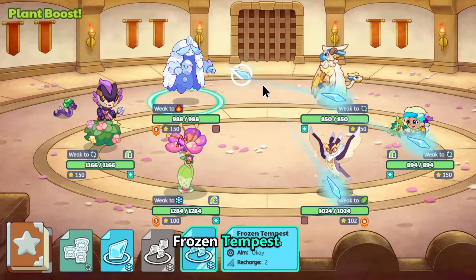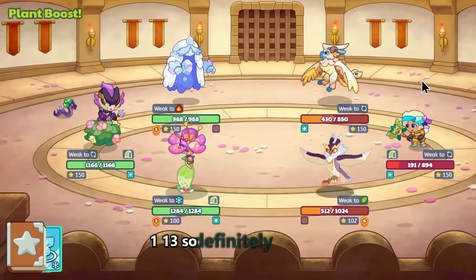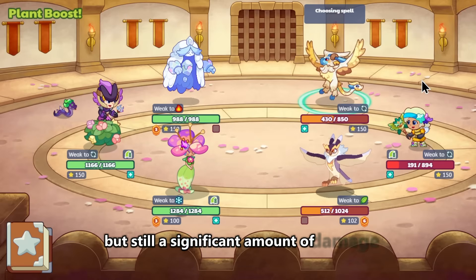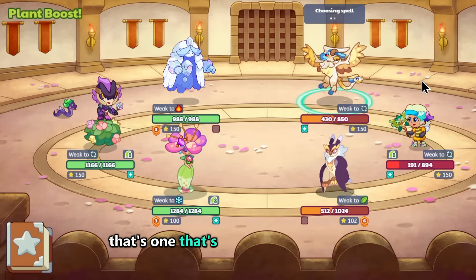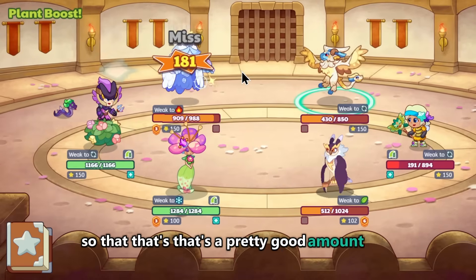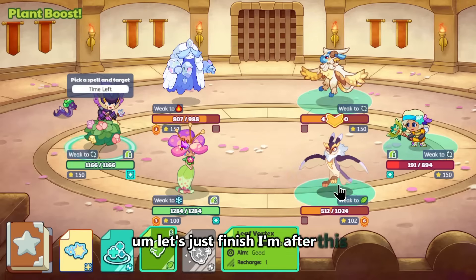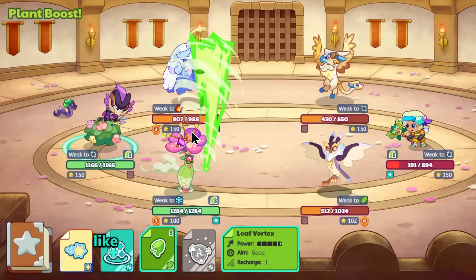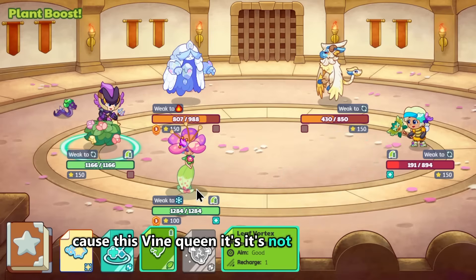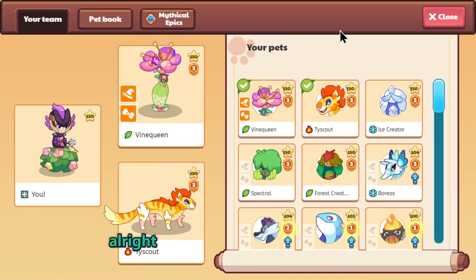Frozen Tempest — 113 damage! Definitely a lot less than before, but still a significant amount for one hit at two power. That's a pretty good amount. After this I'm going to skip and cut to the next part, since the Vine Queen isn't anything special here.